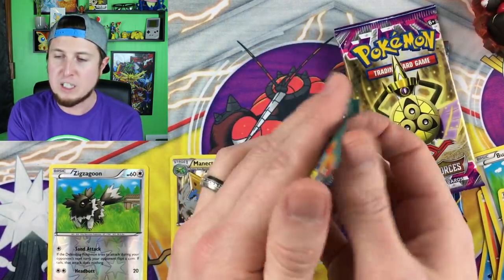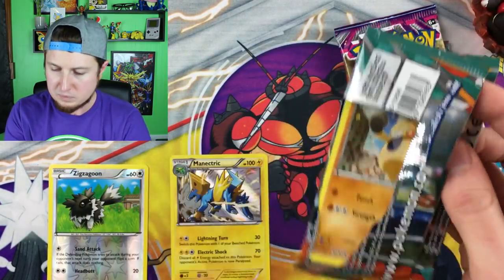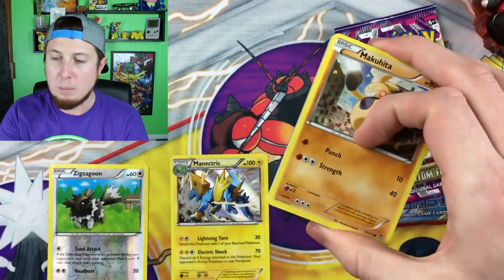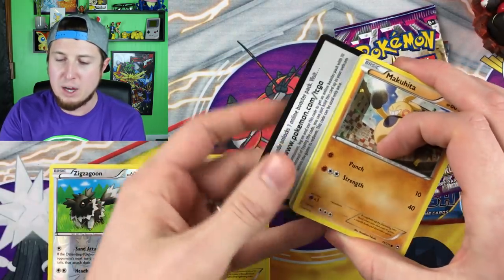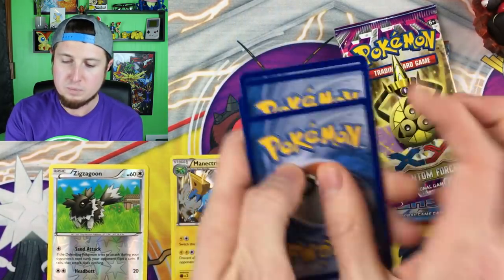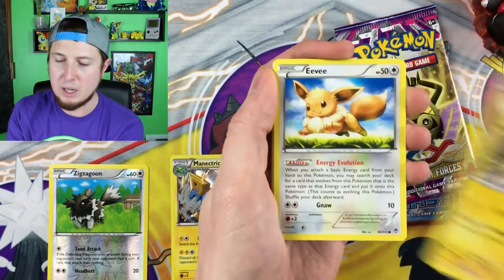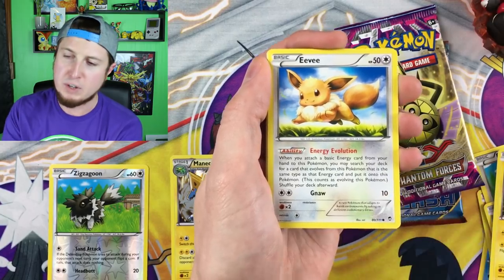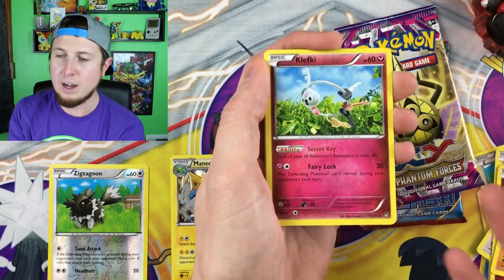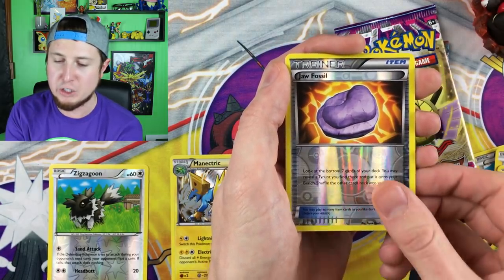Moving on to Furious Fist — there is so much good stuff in Furious Fist to be honest. Fighting didn't have a whole lot of support in this era, and when Furious Fist came out it definitely got a lot. Here is your code card. We have a Makuhita, a Gothita, an Electabuzz, an Eevee — let me know your favorite Eeveelution below, mine is Sylveon — a Clefairy, a Tyrantrum, a Clefkey, a reverse holo Jaw Fossil, and then a Jynx as our rare. Not the best rare.